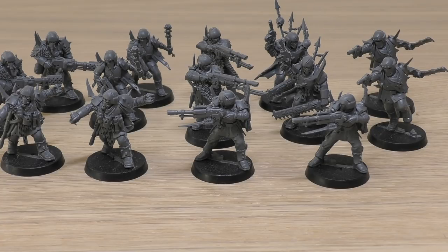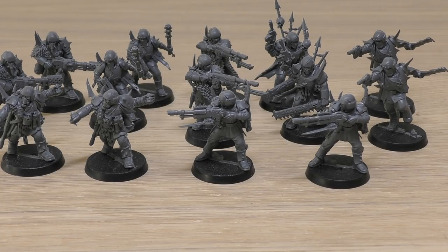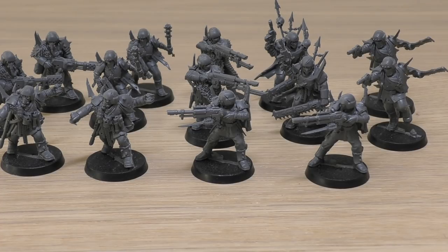The brutal assault weapon and chainsword are identical: Strength of user (3), AP 0, Damage 1, and each time the bearer fights it makes one additional attack. So two Traitor Guardsmen get 2 attacks and the Sergeant gets 3. Frag grenades: 6", D6 shots, Strength 3, AP 0, Damage 1. Crack grenades: 6", 1 shot, Strength 6, AP -1, Damage D3. Their only ability is Servants of the Abyss — if your army includes Obsidius Mallex, the unit must be set up at the same time within 6" of him or in the same transport. Keywords: Chaos, Servants of the Abyss, Infantry, Traitor Guardsmen.